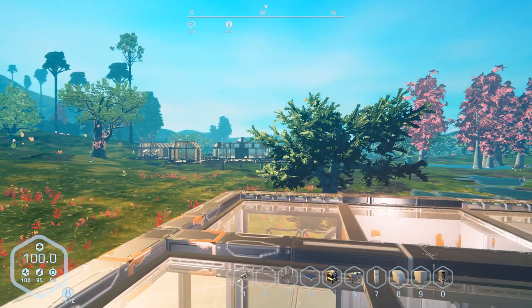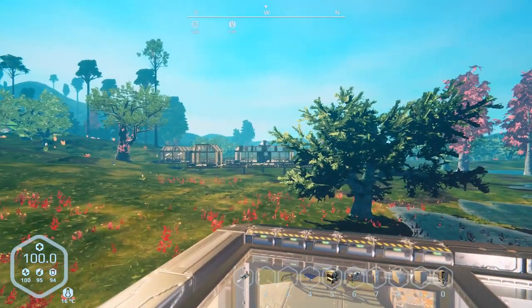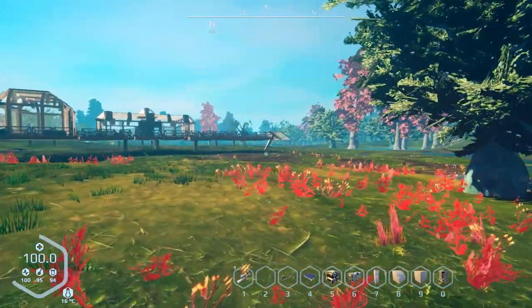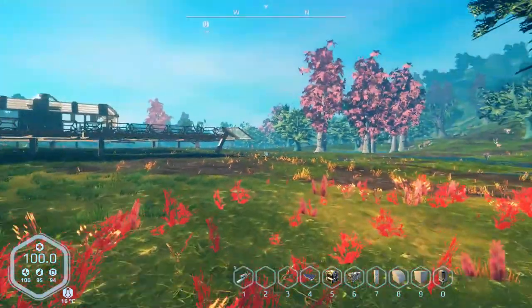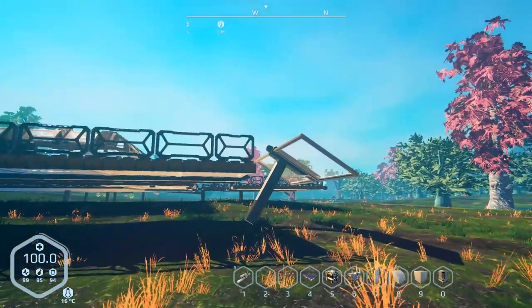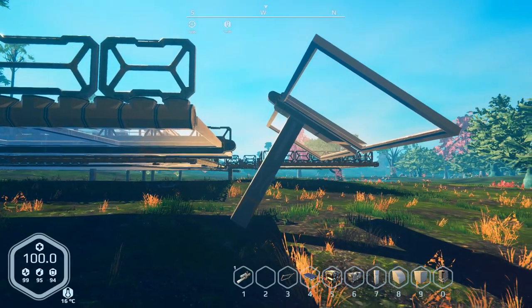Hey everybody, it's BZ here and welcome to another episode of Planet Nomads. It's the last episode — we finally got the skylab up and built. We had a few issues and it's becoming more of an issue. It's been moving up a little bit every time I've been loading up the game. I think what's going on is it's still technically attached to this hinge here, and I've had this happen before with other things.